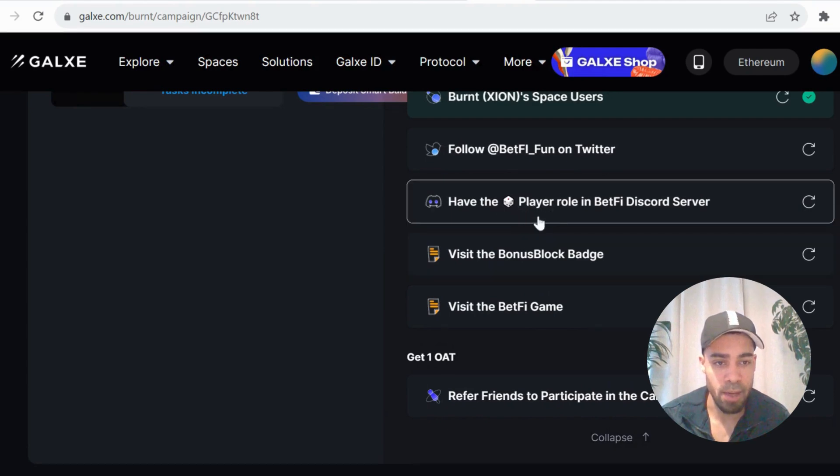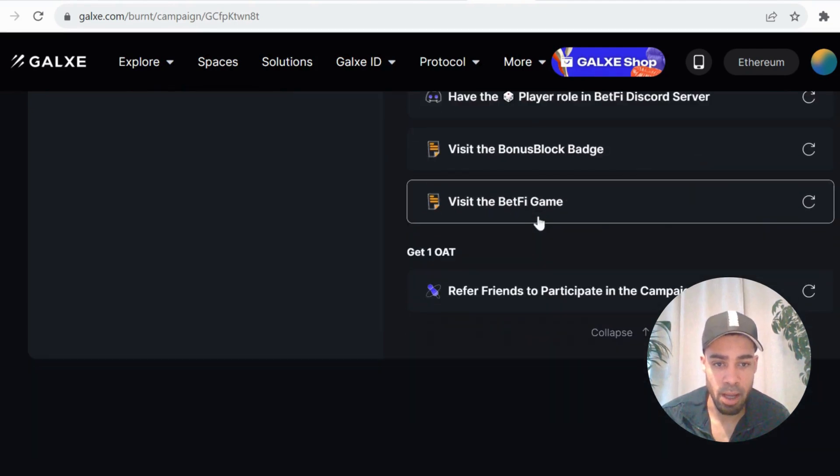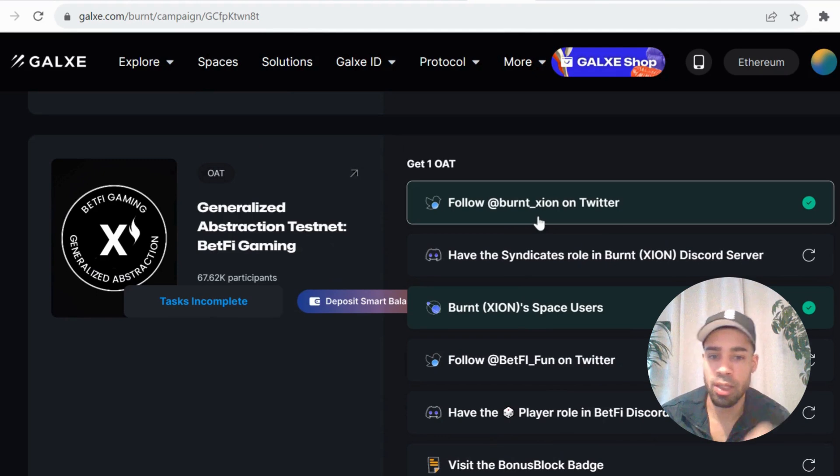And then have a role in the BetFi Discord. The only thing is you need a smart balance to be able to claim these points — it's only a couple pennies, whatever, to be able to claim — but you need to put a few dollars on it so that you can complete these tasks.